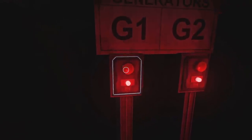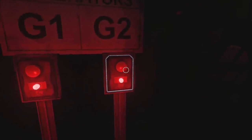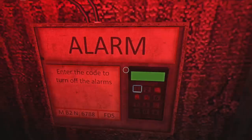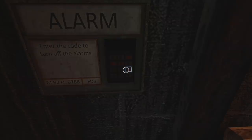I turned a generator on — that light went on, so I think that's a good thing. I'm just like a random dude on a site visit: 'I'll turn on all these, what's the worst that can happen?' Well, that's not far off it. I think I cocked it. Override. There's an alarm over here — 'Enter the code to turn off the alarms.' Let's try that. Oh, that was right. The alarm's off.